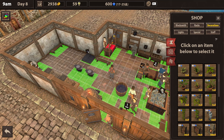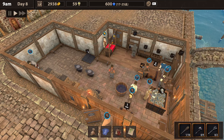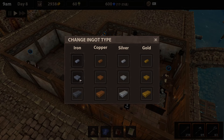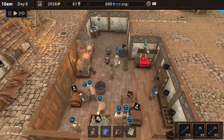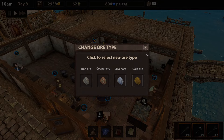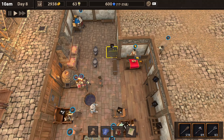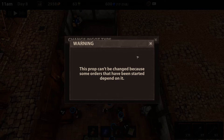Got that job completed — turn that in. We can do this next one. I think I need another iron ingot pile if I can put one down. Storage. I can change it to be iron ingot too, but what happens to all the iron ingots that are in here? That's a worrisome thing. So you can have copper, silver, or gold ore — I really don't want to get rid of 66 of these, but I got two for science. Crop can't be changed because some orders that have been started depend on it — okay, that makes sense.